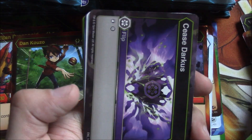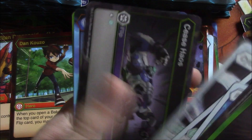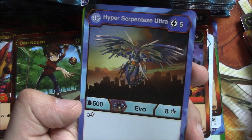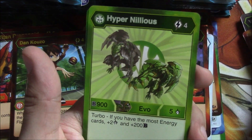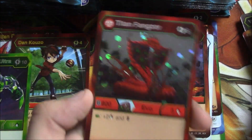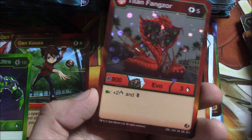Venom Blast — minus four damage, Cease Darkus. Blinding Glam, Bone Defense, Cycling Light, Cease Chaos. Then we have Hyper Serpentine Ultra: plus three Frost and eight damage and 500 B with five energy. A repeat of Hyper Neleus, and a Diamond Maxitar Ultra which is an Awesome Rare. And Titan Fanzor, which is a rare evo — not bad.